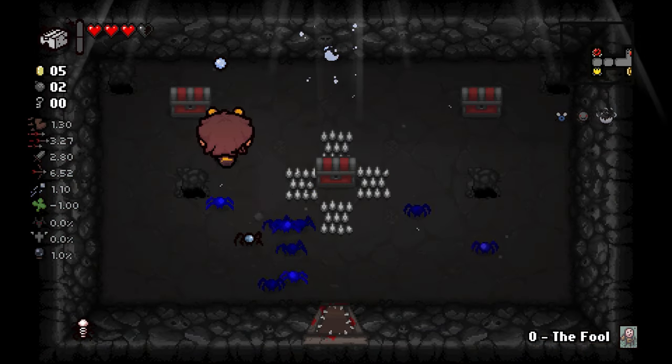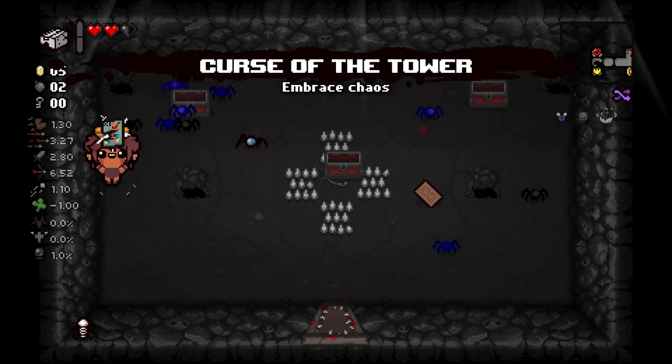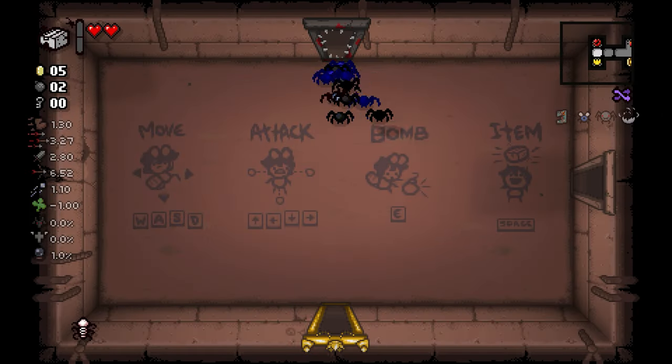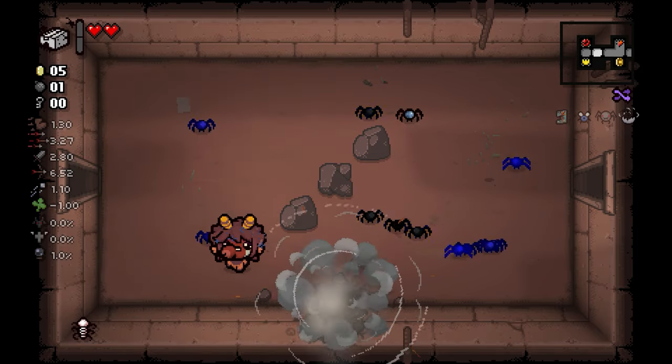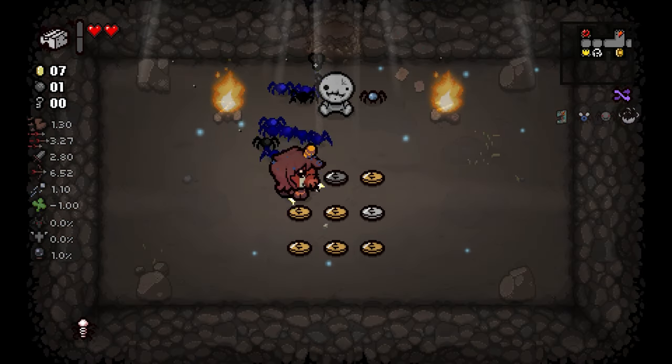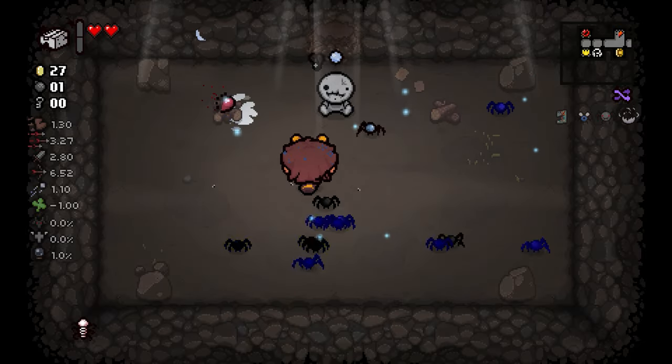Also check you out — rip the black heart. Curse of the Tower, no. Oh screw it, what can go wrong? I just had so much vibe. Holy hell — 27 coins on floor one, you love to see it.